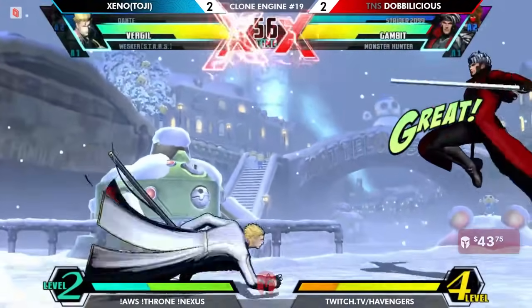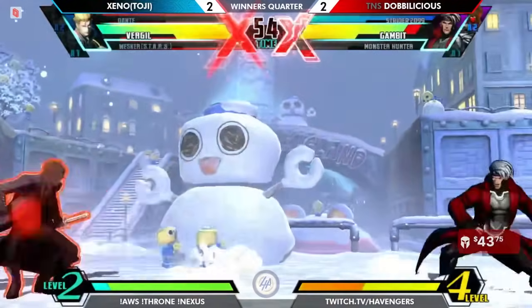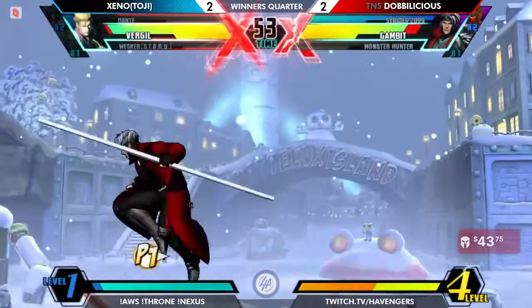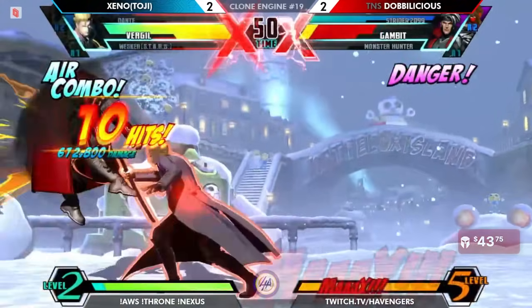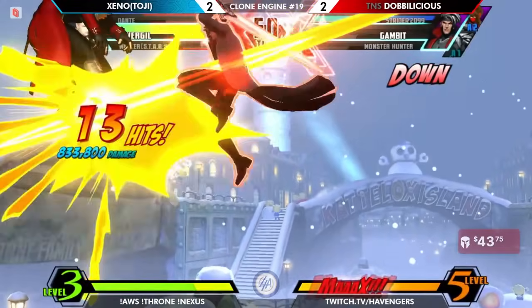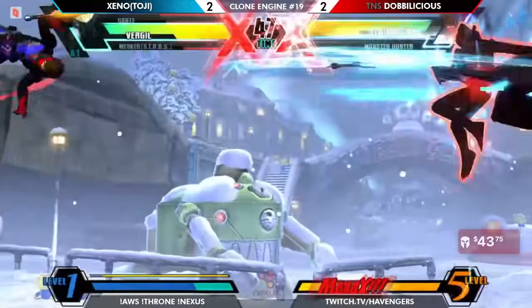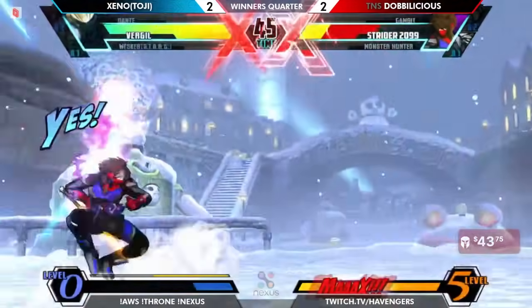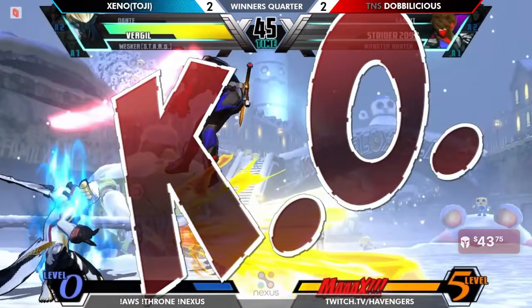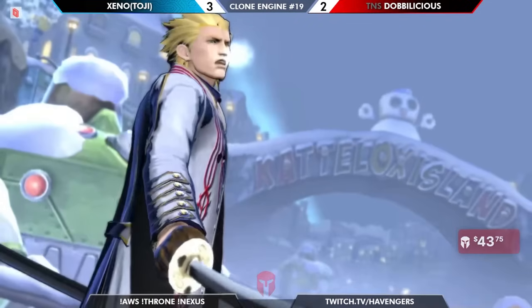Now it's all up to Vergil — but how do you feel about X-Factor 3 Vergil with two meters? I feel like this game is not even close to ending. It's close to ending, just the question is for who? This is the end of Gambit, and it may soon be either the end of Vergil or the end of Strider 2099. Let's see who manages to survive this setup. And with that, Xeno takes it 3-2 over Doblylicious.